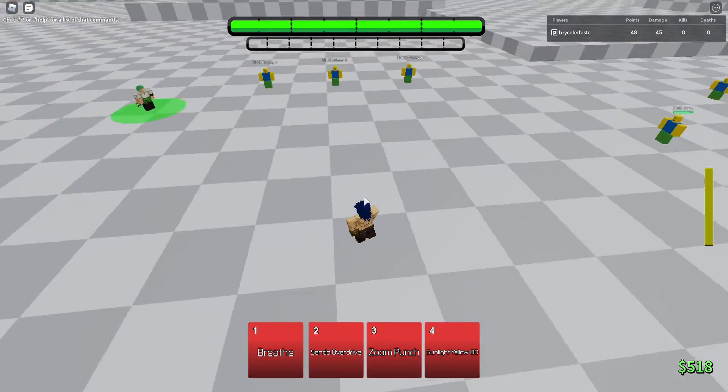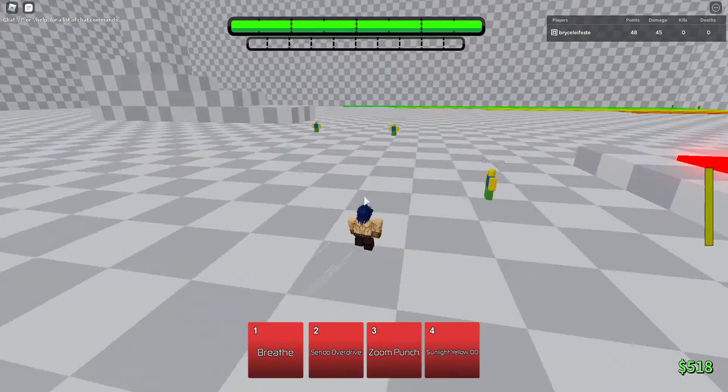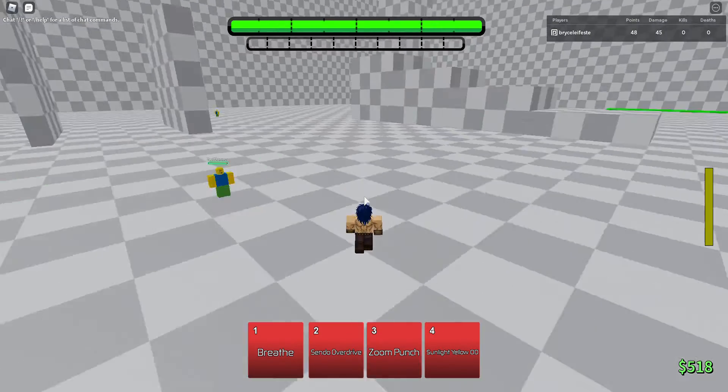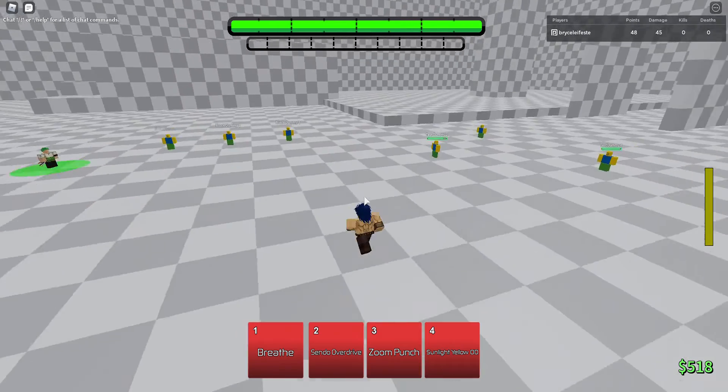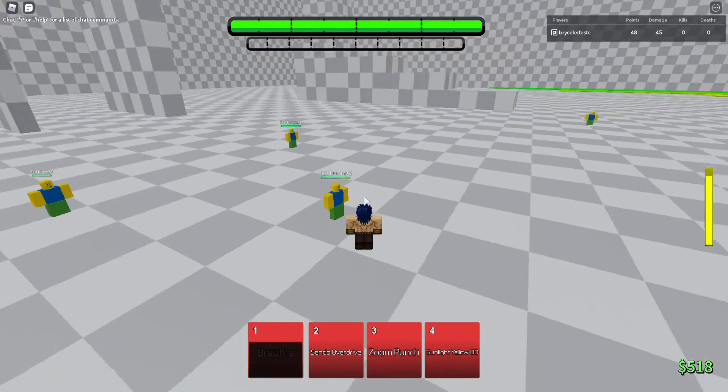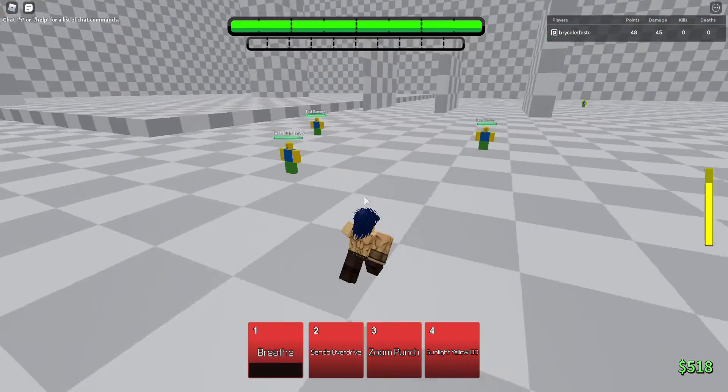Okay, this time I'll be playing Jonathan. The first move is Breathe — it fills up this bar. You can only use Jonathan's moves when you have the Breathe bar filled.